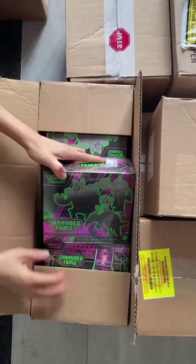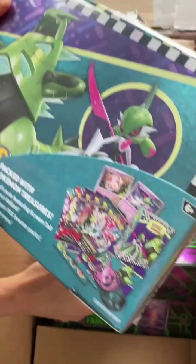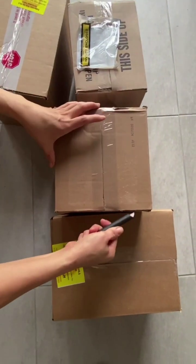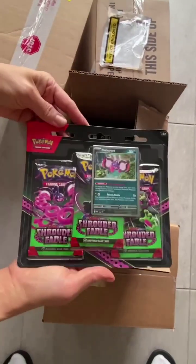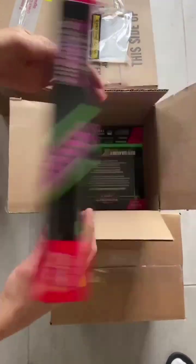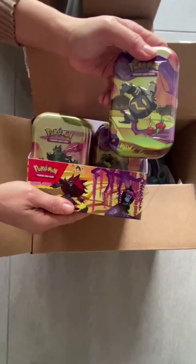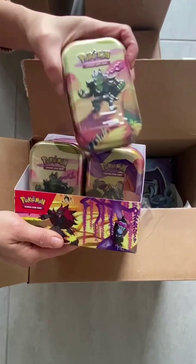From Elite Trainer Boxes, Collector's Chess, let's open more boxes — 3-Pack Blister, Pokemon Shrouded Fable Kingombit Illustration Collection, Collectible Tins. We have lots of it for you.